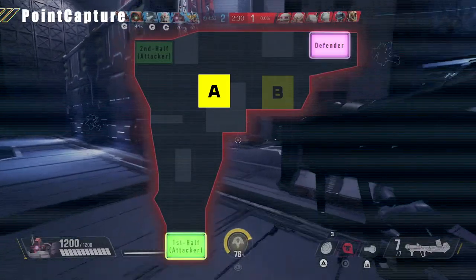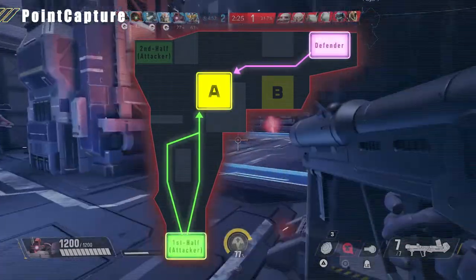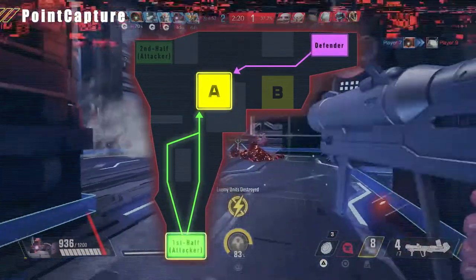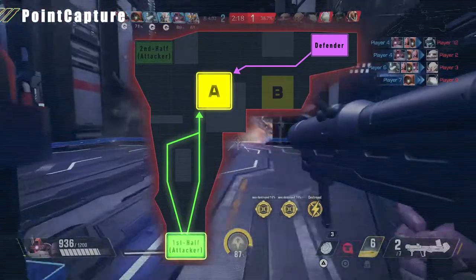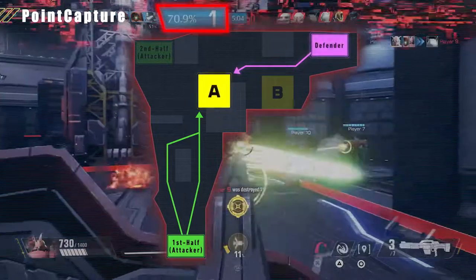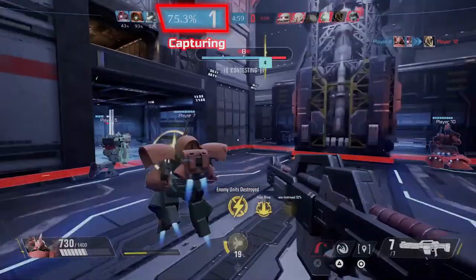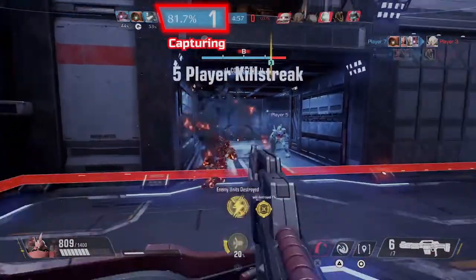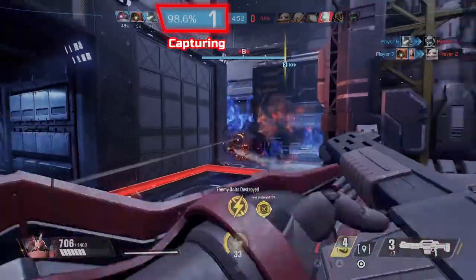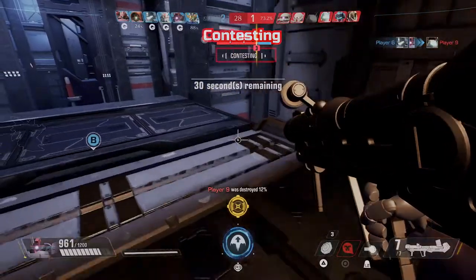In Point Capture, players are divided into Attacker and Defender teams, then proceed to fight for control of the objective. Attackers aim to take control of the objective before the time limit expires, while the Defender's mission is to protect it. When units from the Attacker team get close enough to an objective, Capture will start. Staying close to the objective will fill up the Suppression Meter. When the Suppression Meter is full, the objective will be captured.